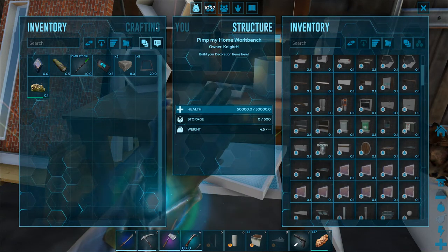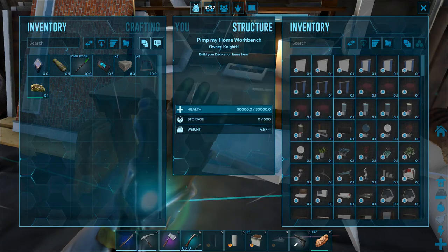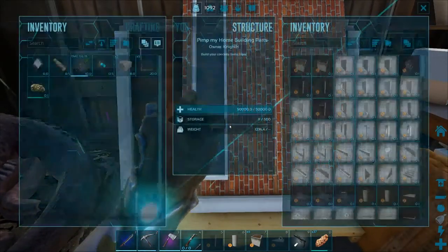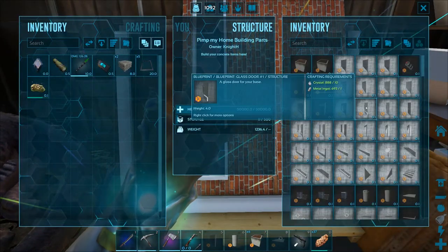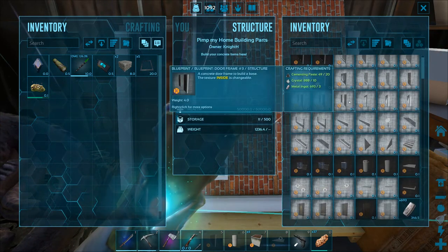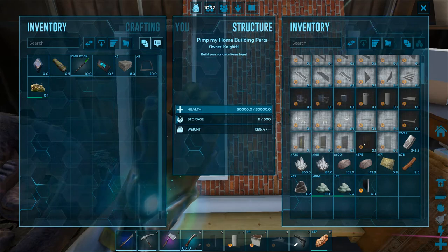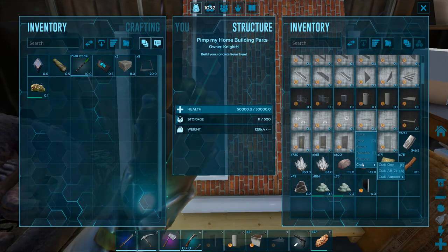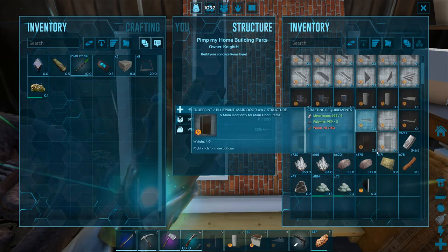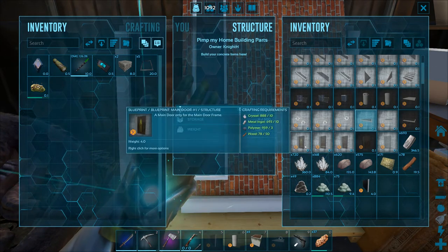I'm gonna play around with that stuff too. Let's see what this takes — polymer, okay, interesting. I'm running low on cementing paste. I need to also look at where I'm gonna put the door. Maybe I can make two of those. I also want to have a deck that comes out.